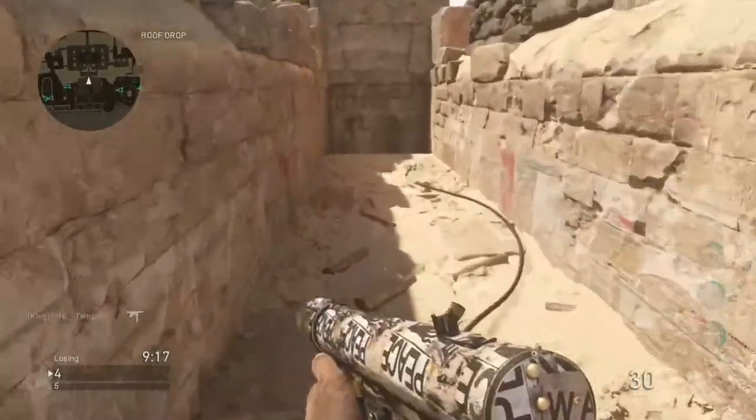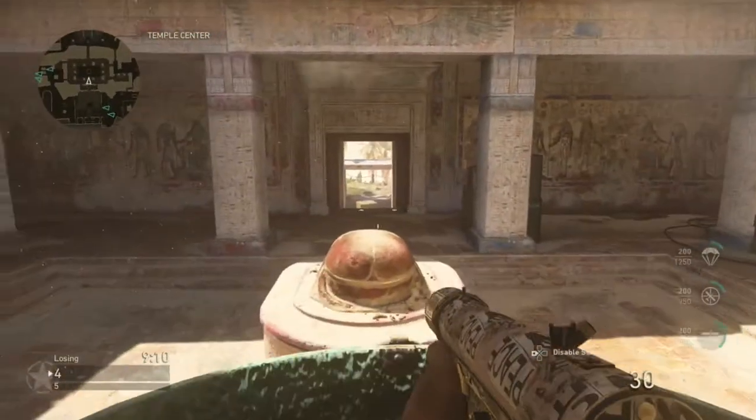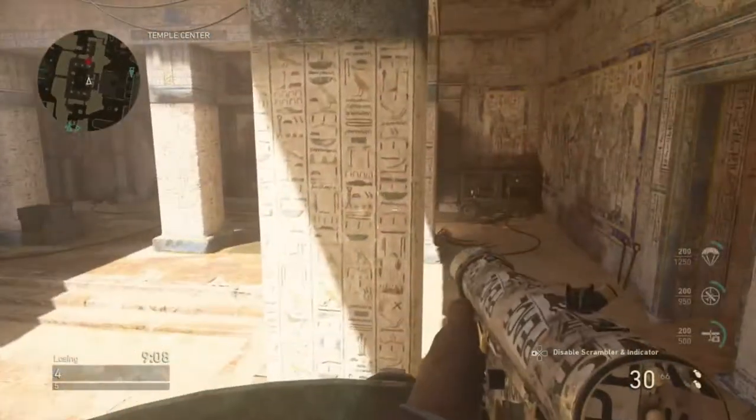What you can do here is just drop down and you can see everybody in the temple, which is pretty cool. Maybe we can get a kill here - oh, there's somebody here.